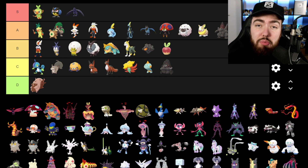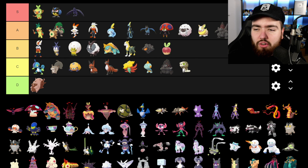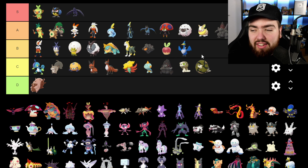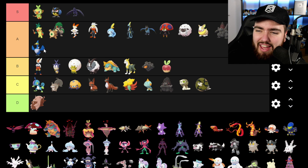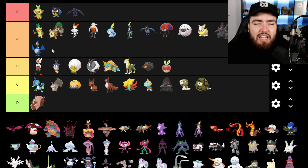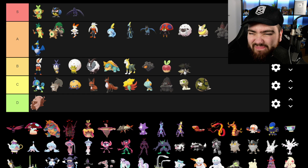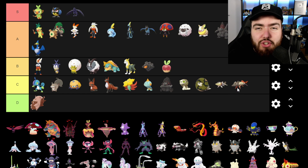Next up we have Silicobra. Silicobra would be higher in the list if it didn't replace my boy Ekans, so it's going into C. Same with Sandaconda — C as well. Cramorant is going into A though, because I found out it also throws out a Pikachu from its mouth and not just an Arrokuda, which really elevated it in my estimation. Arrokuda is going into C because I'm impartial to it — I do like it, but not enough to use it.